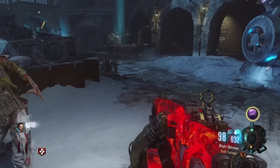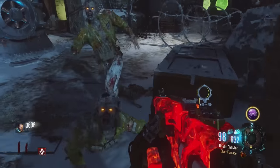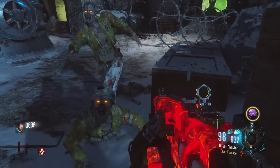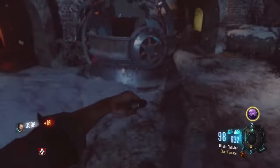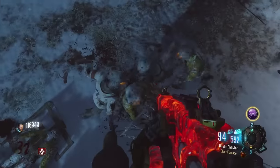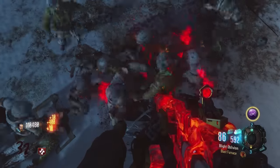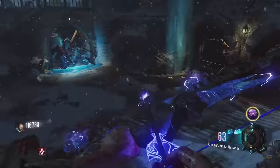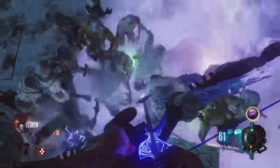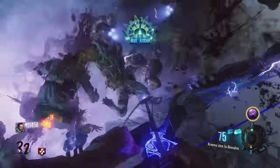Moving over to the map Der Eisendrache, we've got a knife lunge glitch called the Courtyard Glitch. What we need is a Crawler Zombie and a Walking Zombie right behind him, so we can knife lunge at the Walking Zombie when he gets close enough to the feet of the Crawling Zombie. That'll lunge us straight up and over right on top of this vehicle in the center of the Courtyard. I recommend getting everything done — upgrade the bows, get your weapons pack-a-punched — before round 12, because it gets a lot harder to knife lunge after that.